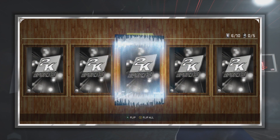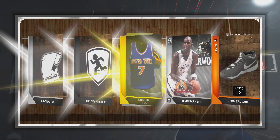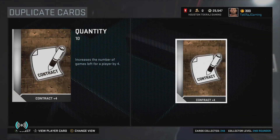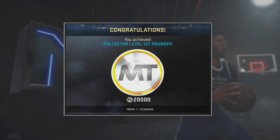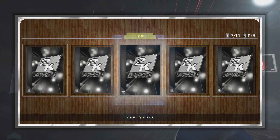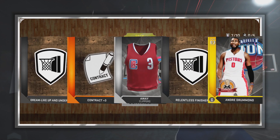That's pretty insane — nice pull there. I'm gonna go ahead and call this video a success — that's pretty awesome. We get a silver Kevin Garnett there, and then the Dynamic LeBron James folks — that's pretty nuts. Collector level first-rounder on that LeBron James — that's pretty crazy.